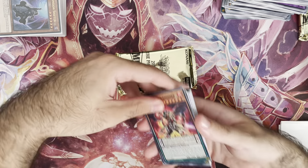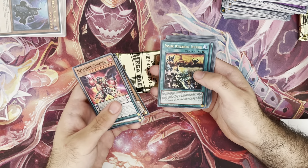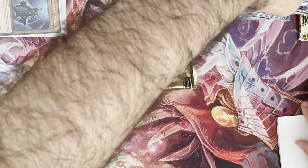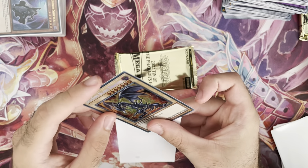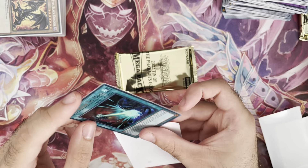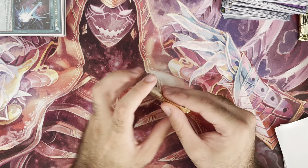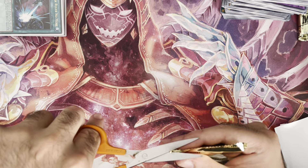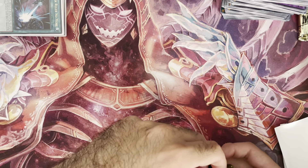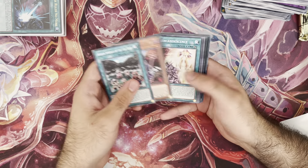Ash Blossom might retain some value — it's getting a structure deck reprint so we'll see. Rune Force, a little treat, Danger Dark Wall normal, and a Red Eyes vanilla with alternate art. Not sure how much those alt arts will be worth. Another ultra Dark Ruler No More — I already have a playset of commons and two secret rares, so I'm good. Dimension Shifter — I wouldn't mind one more since I had none. Heritage of Light made into an ultra, which is weird. Rocks Rose Dragon is a secret, Magistice Mirage.